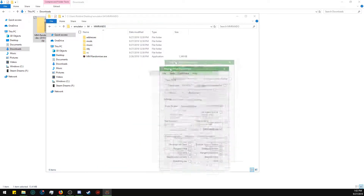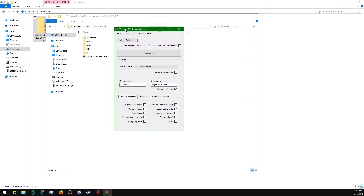So I just opened up the Majora's Mask Randomizer and I was looking at all the different elements. You can mix songs, dungeon items — I want that. Shop items, yes. Bottle contents? I don't want to randomize that. Enemies — I don't want to do that. I don't know about dungeon entrances; that would be crazy.